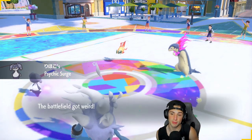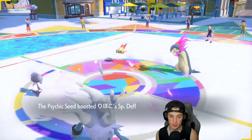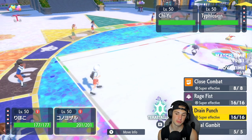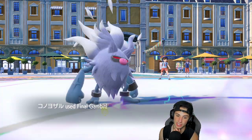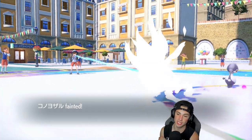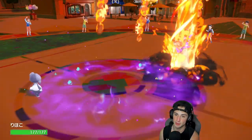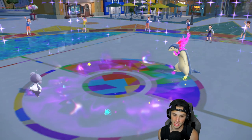I don't know if my Annihilape can outspeed since it could be Choice Scarf. She can't even hit Qwilfish with Gambit which kind of sucks, but I could hit it with Rage Fist. We're just going to go after Qwilfish — I don't want to get rid of Qwilfish here. He does not Terastallize that Typhlosion, so we get rid of Qwilfish right off the rip. That's actually big time because now Indeedee should be able to eat up whatever Typhlosion has to offer, even if it's an Eruption — now that Qwilfish is off the field they lose that Special Defense drop. Indeedee eats the Eruption perfectly.